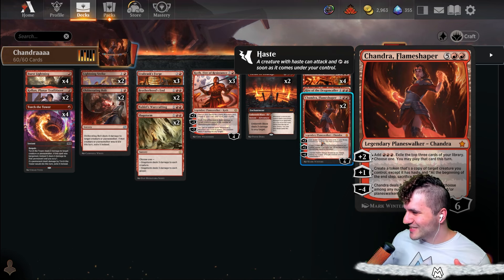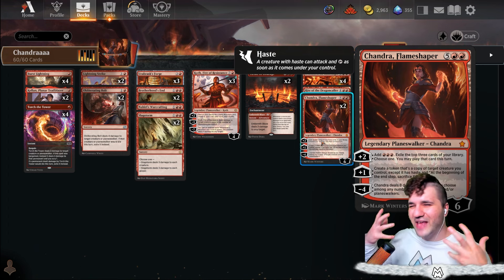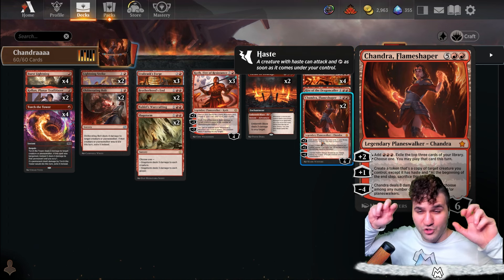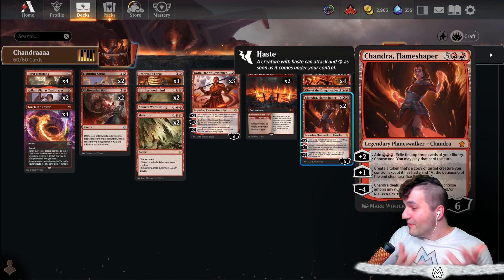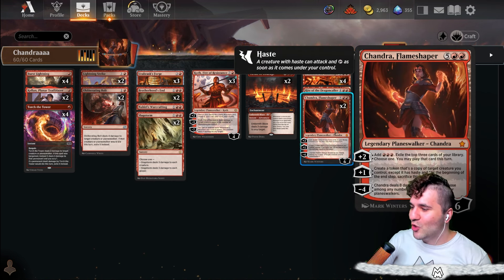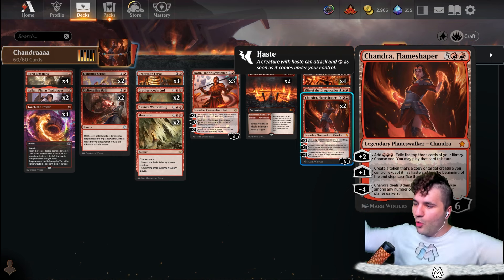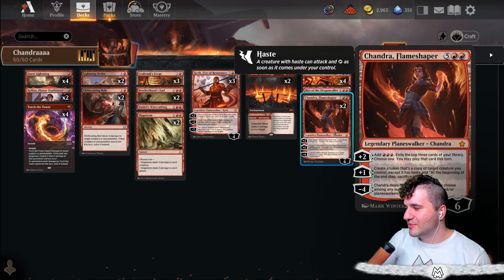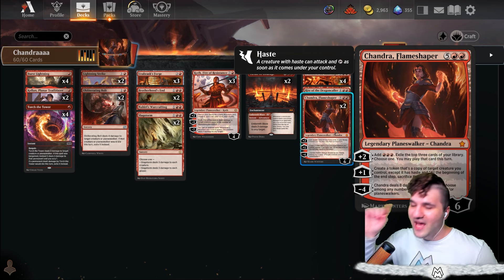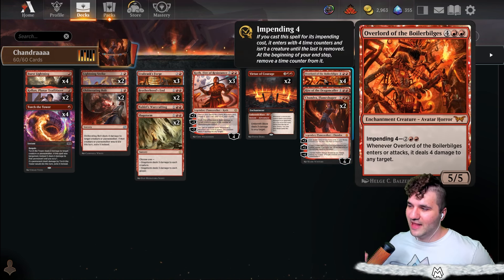Chandra adds three red sources, exiles the top three cards of your library, and you choose one you may play that card this turn. This card basically does everything you could ever want from a high-end finisher. Create a token that's a copy of target creature you control except it has haste — at the beginning of the end step you sacrifice that token. And the minus four deals eight damage as you choose among any targets of creatures and/or planeswalkers. Eight damage — nothing to sneeze at.